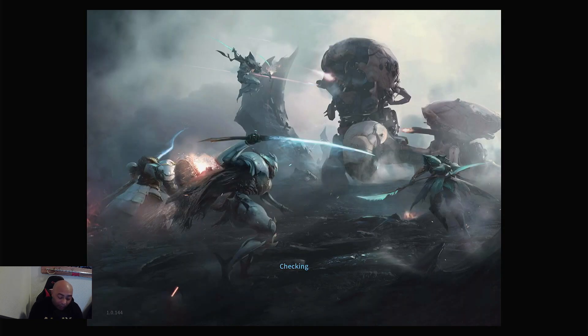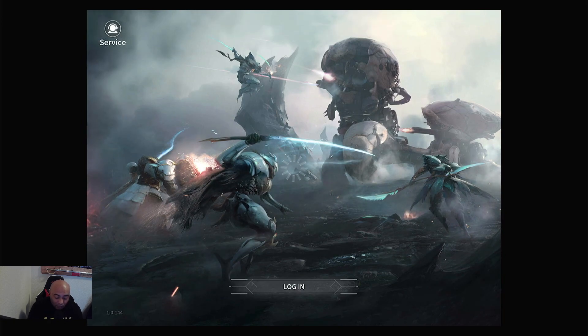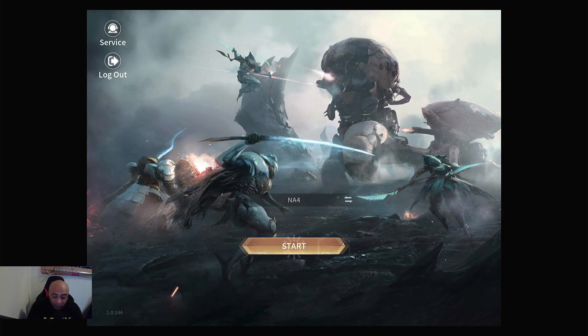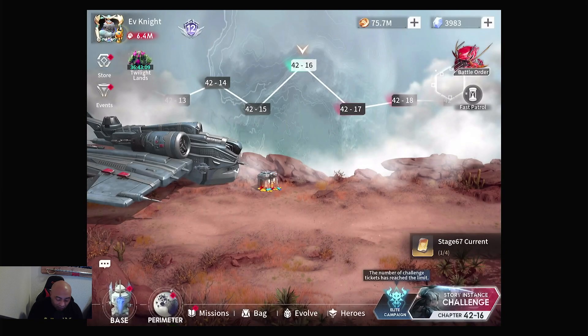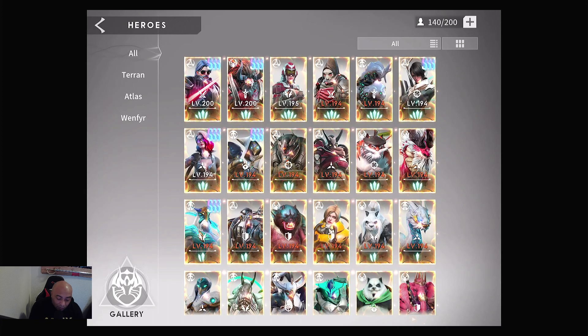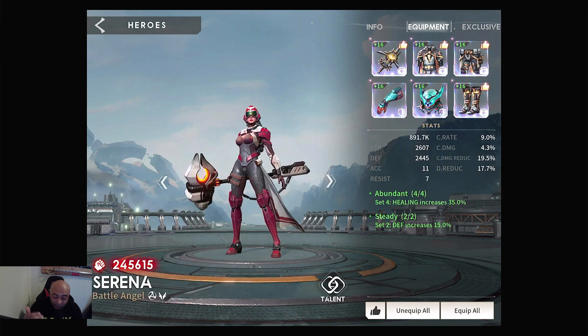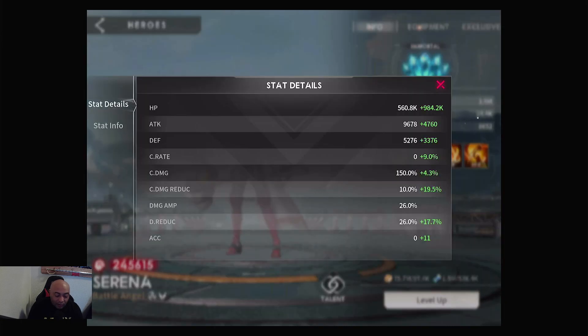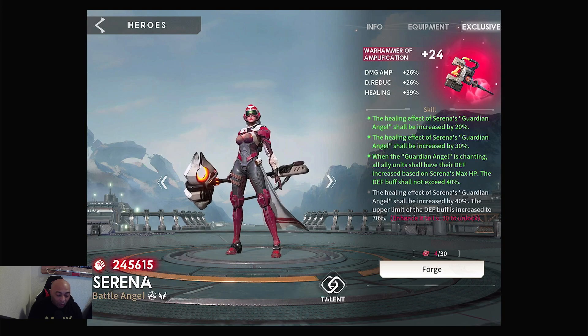Serena is really my beast — fully, fully unlocked. Exclusive 23. All these players are essentially players you can get over time. This is what she looks like, this is what her stats look like: 1.5 million healing in the healing set, so it's a plus 35% on the heals.